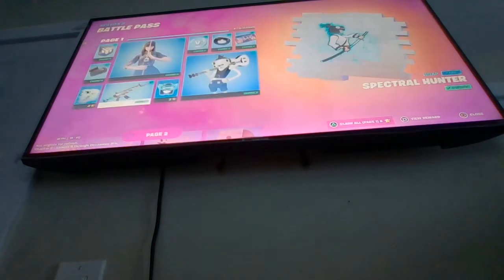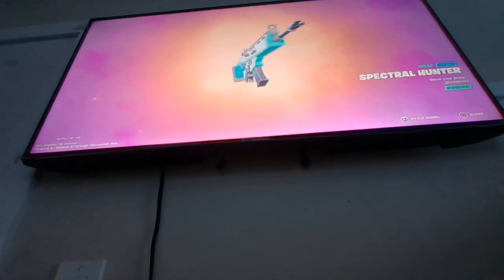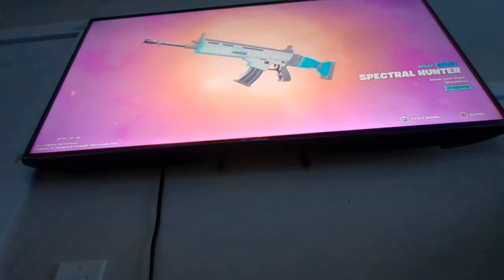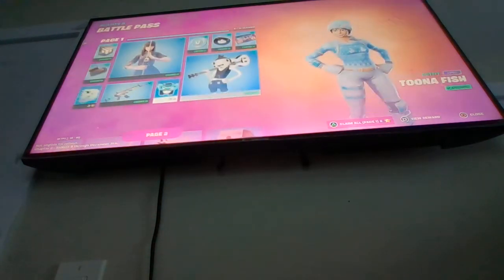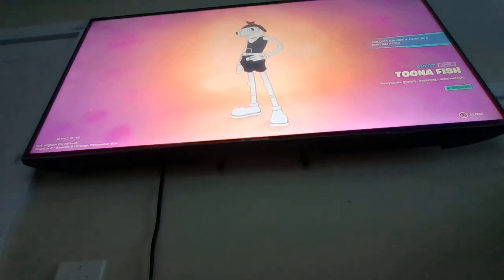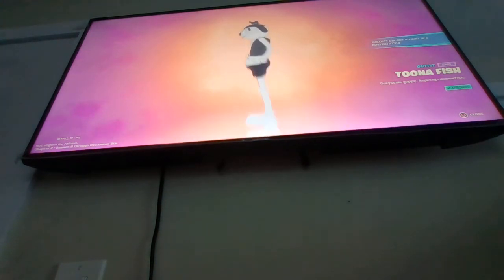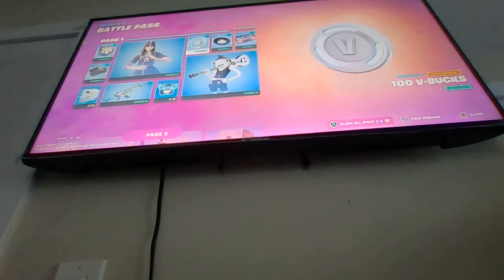Not that bad of a back bling. We got a spray called Demon Beware. Nice, kind of a nice wrap. It's not that bad. Decent. Emoticon. And we got Tuna Fish — Grayscale Guppy, an aspiring rainbow fish. Collect colors and paint in a custom style. As you can see, this fish is black and white.